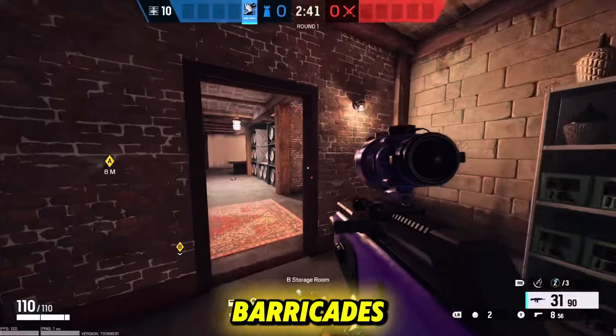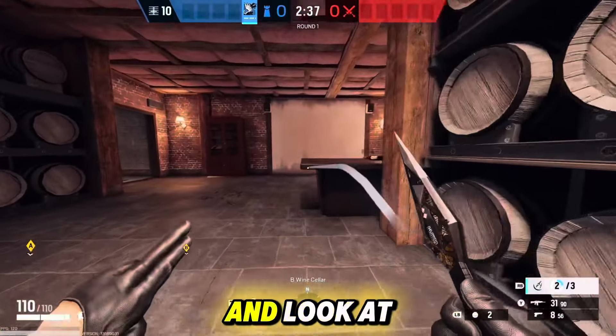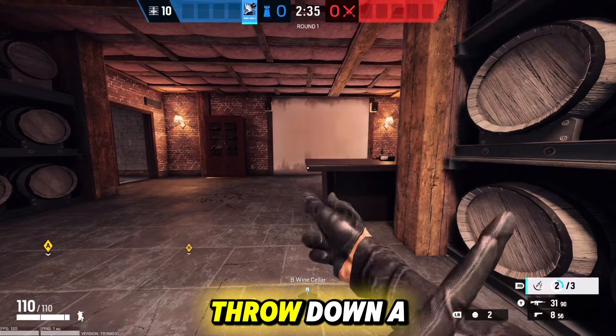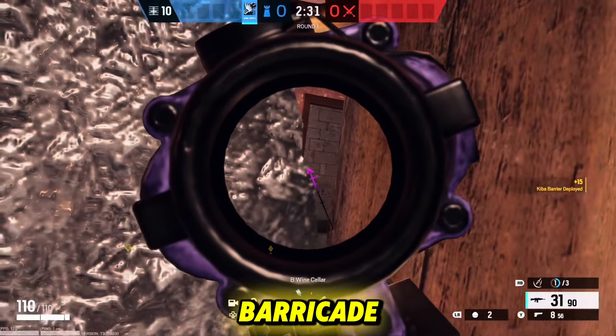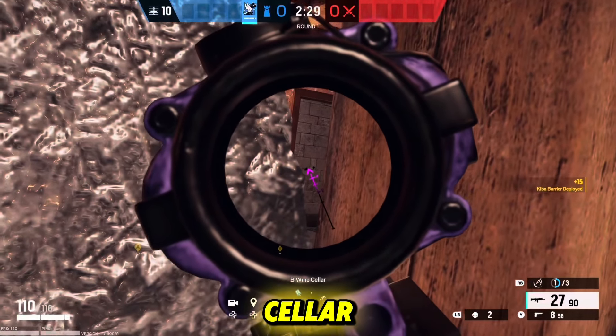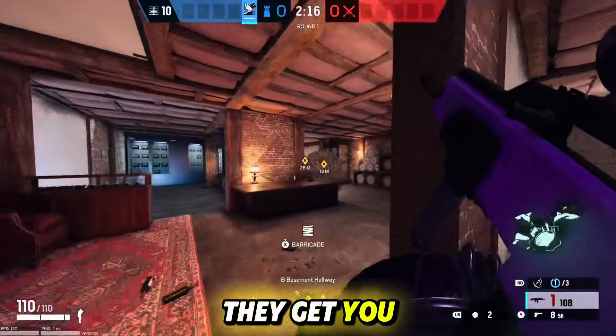Now for your first set of barricades, you're going to want to make sure you're playing basement sight. You're going to want to come into wine cellar and look at the corner of this desk and throw down a barricade like so. This will create a really good angle to the right of the barricade looking into the back of wine cellar. This is what the attackers would be seeing — it's a very hard shot to pull off, and you can easily pop them before they get you.